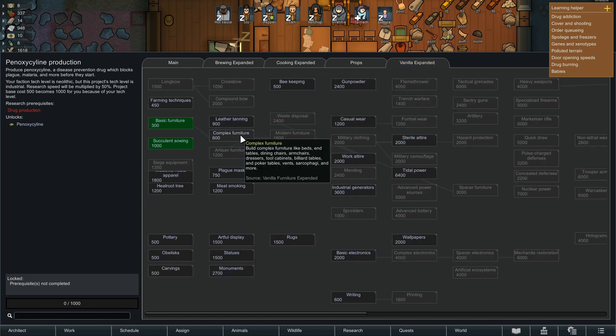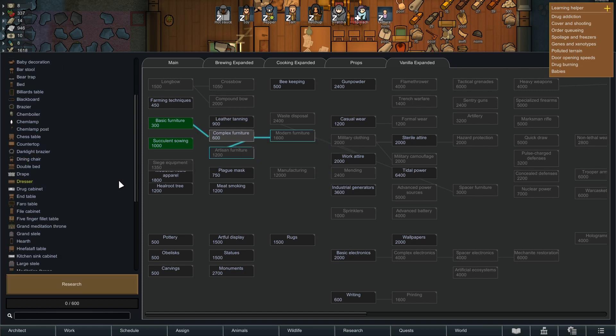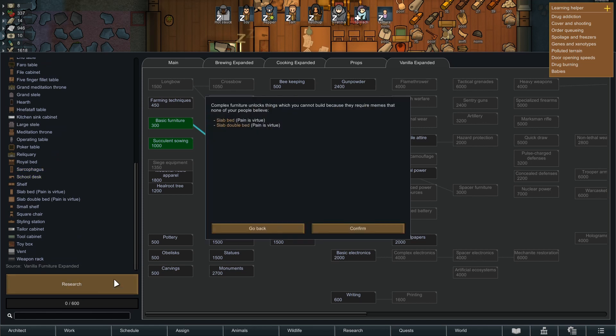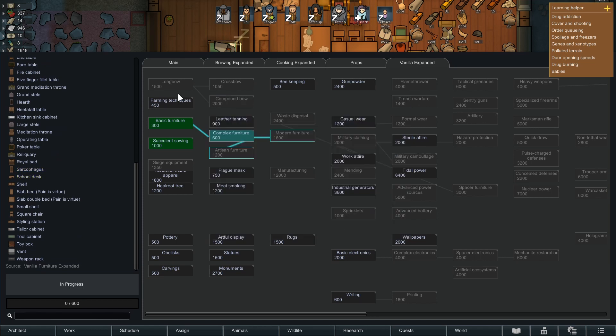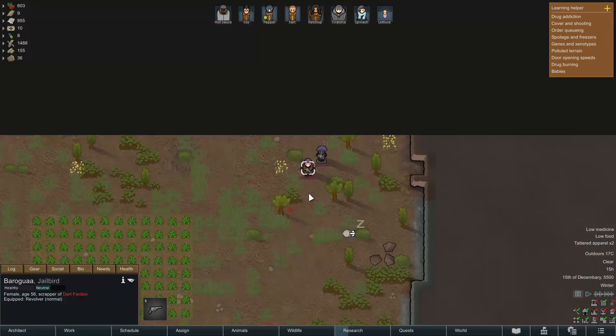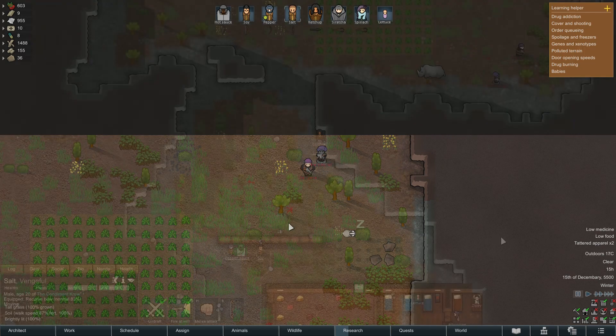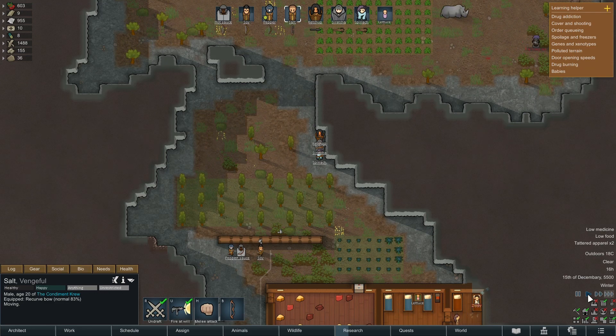I was investigating what I wanted from my research at this stage. I've got mod packs - primarily vanilla expanded stuff - and I wanted to research lots of different things. I wanted the complex furniture just because I wanted shelving, which I find is really useful for storage.